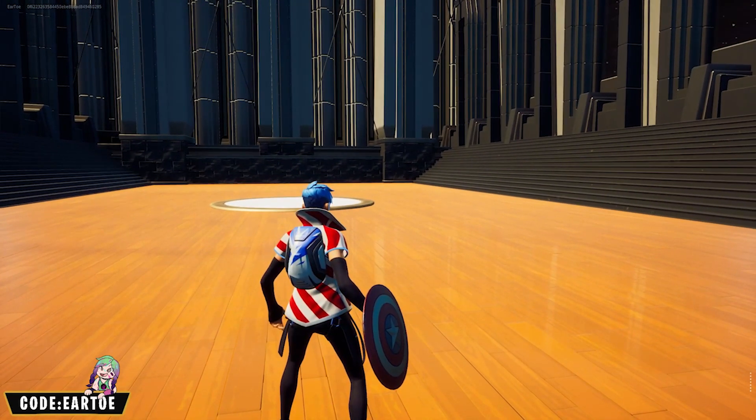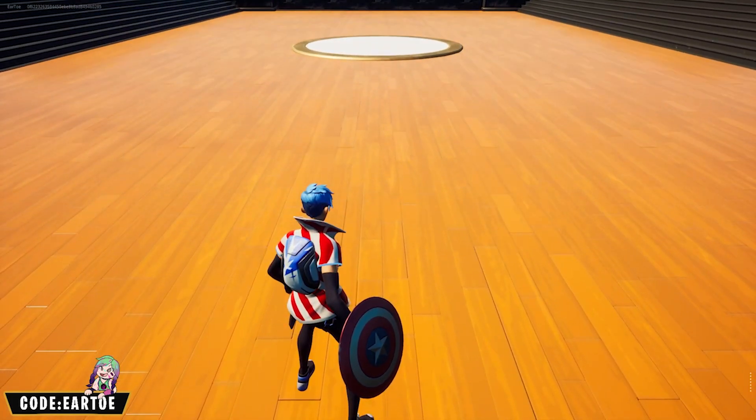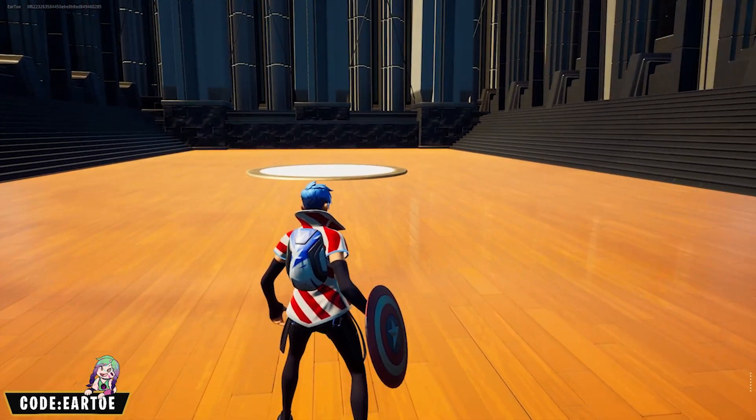This one is a little creative — we have the Candy Cane wrap and I decided to make a United States combo: red, white, and blue using the Blue Shift back bling and Captain America's Shield. It all comes together quite nicely for the theme.